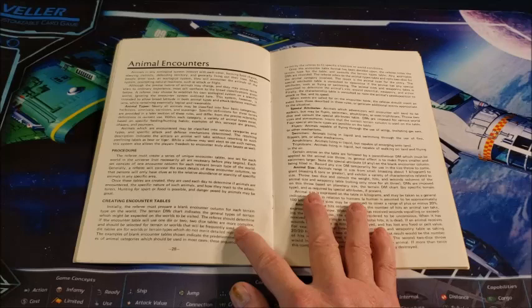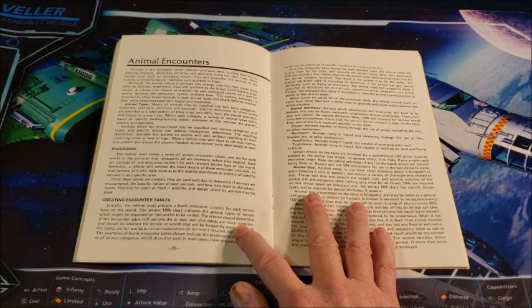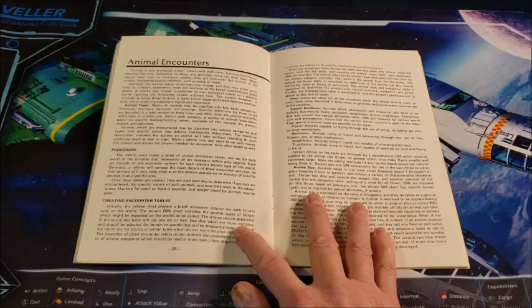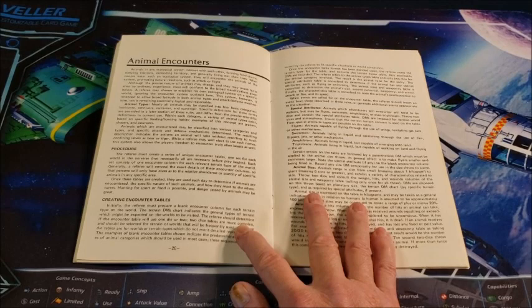One thing I always liked about Traveler — it really struck me when I first started reading and playing it — is that the animals fit their ecological niche. In other words, they belong there. They're not just these fantastical monster beasts, which Star Wars is very famous for. These aren't beasts with powers that just shouldn't be there — apex predators on a planet with three other apex predators, all in the same ecological niche. I liked that about Traveler. I still like that about Traveler. It's one of the things that keeps me coming back.